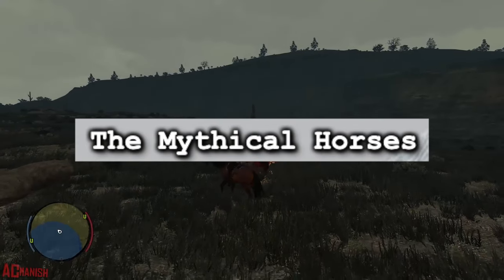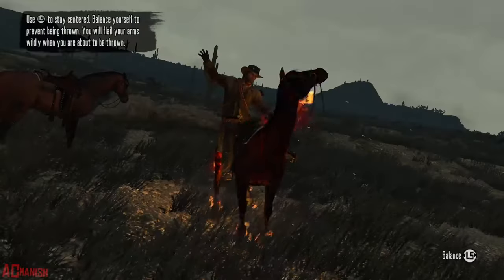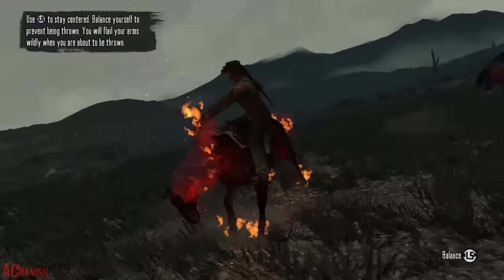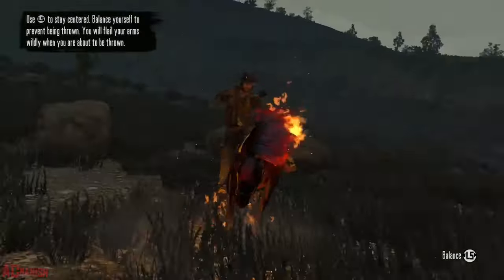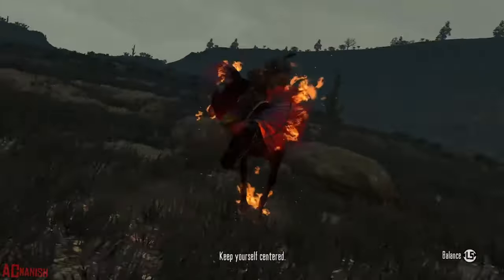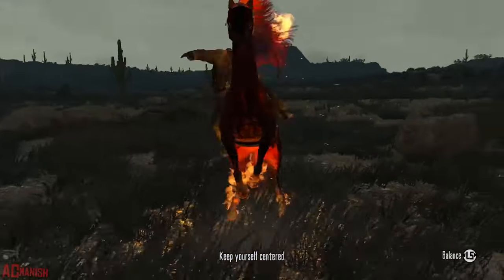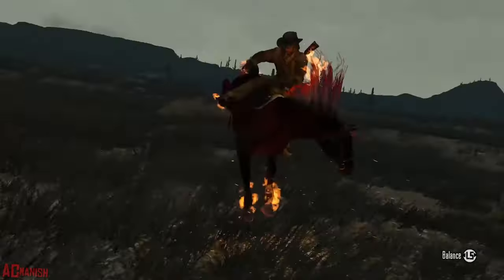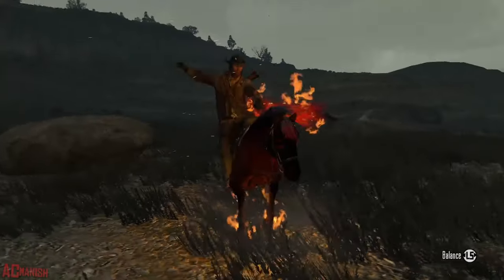Mythical Horses. In Red Dead Redemption 1's Undead Nightmare, there are about 4 mystical horses that you can find and tame. They should pop up on the map showing where to find each mythical horse — like in Nuevo Paris. They all have their own special ability, like this one where you can set all the zombies on fire. I always do this one in Undead Nightmare. They're all pretty cool and you should want to tame all of them.